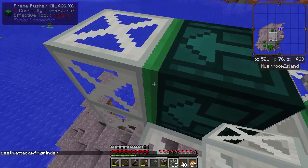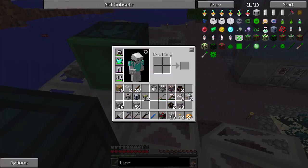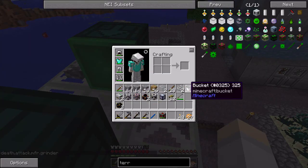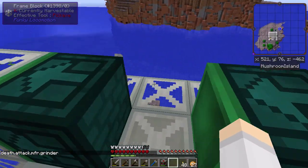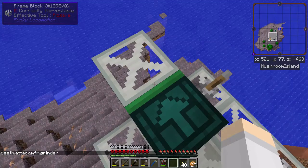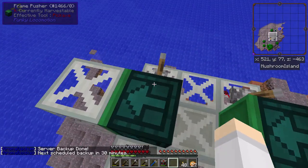We can actually change some of these blocks to cut ones using the saw, which makes it a lot more efficient. Let me just build a bit of a proof of concept and I'll come back in two seconds.